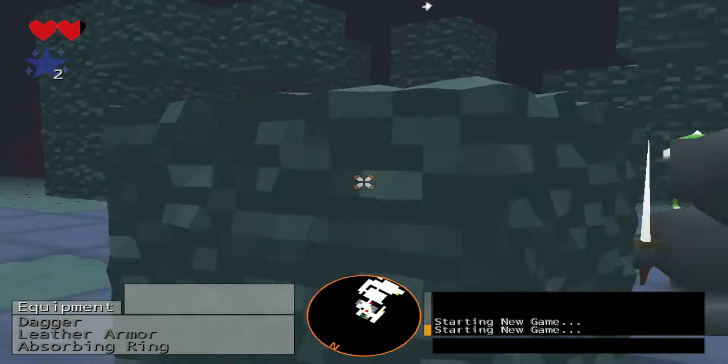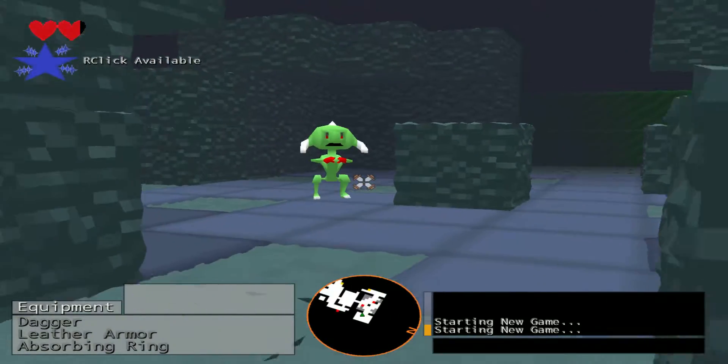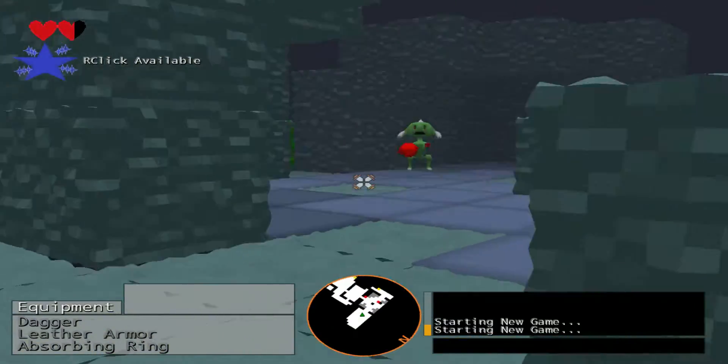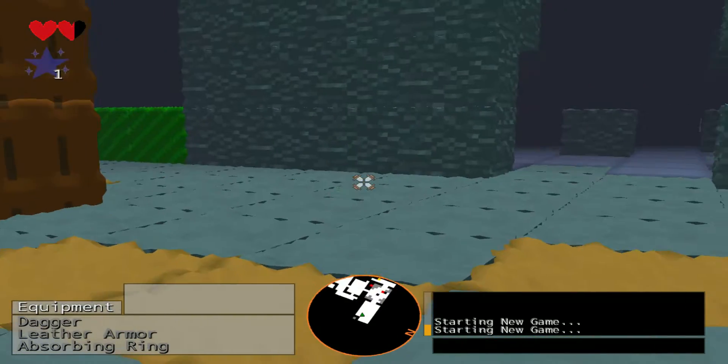It actually blocks his attacks, so when he shoots his bullets at me, if I fire this purple ring, any bullet that touches it gets wiped out — absorbed, if you will. So that's a pretty useful ability, especially against bosses, to wipe out their major attacks.